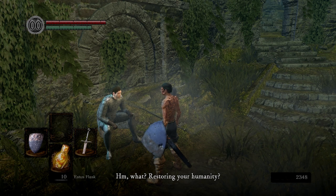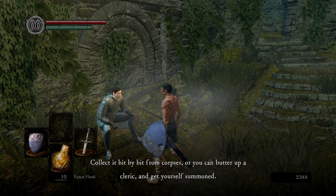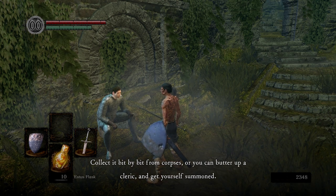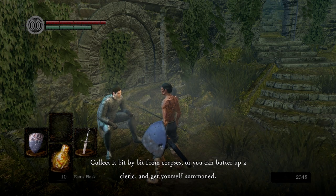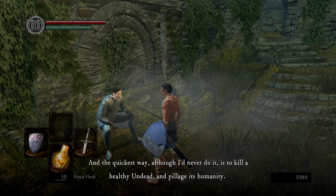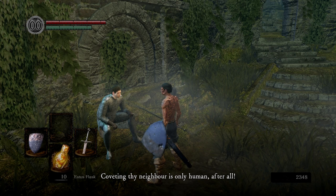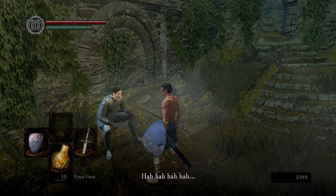But who knows? Going hollow could solve quite a bit. Restoring your humanity? Well, there are a few ways to go about it. Collect it bit by bit from corpses. Or you can butter up a cleric and get yourself summoned. And the quickest way, although I'd never do it, is to kill a healthy undead and pillage its humanity. Coveting thy neighbor is only human, after all.